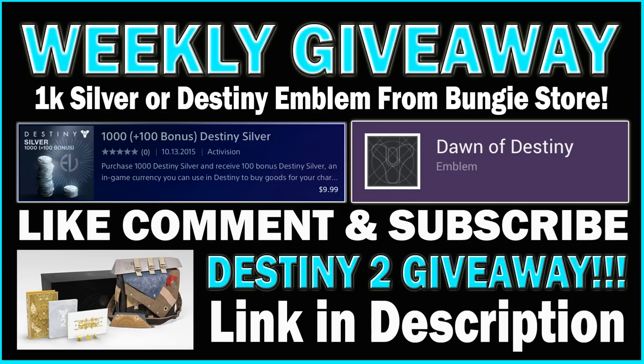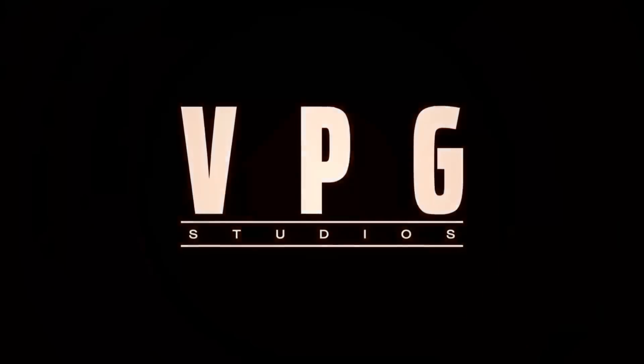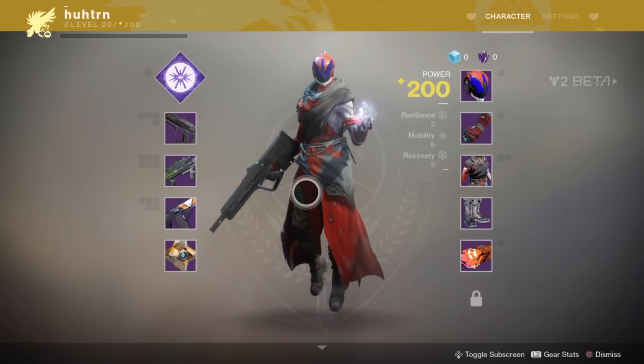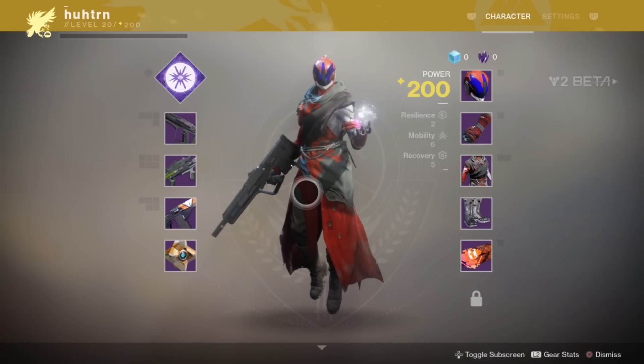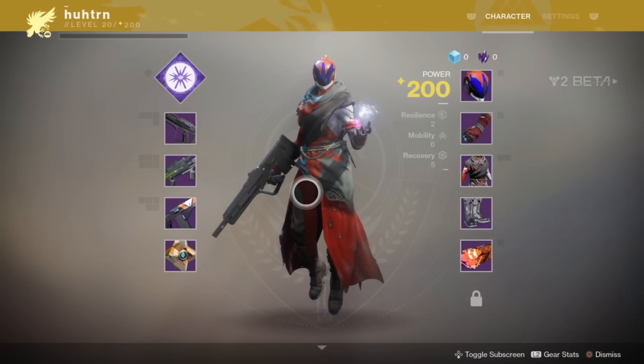Now let's begin the video. So guardians, welcome back to the channel. Today in this video we're going over a weapon inside of my power weapon slot, known as a fusion rifle named the Main Ingredient. I haven't gone over a fusion rifle in detail on the channel in a long time, because I haven't liked the fusion rifles in Destiny's history since year one.